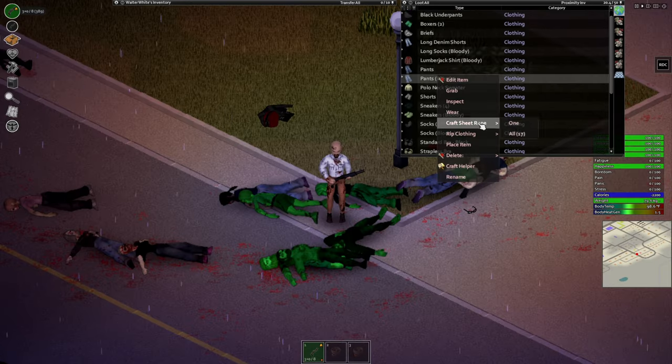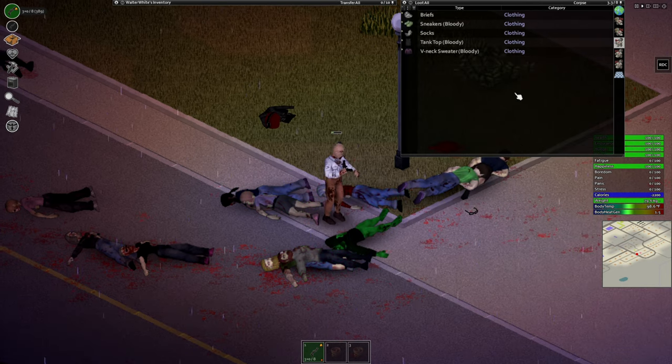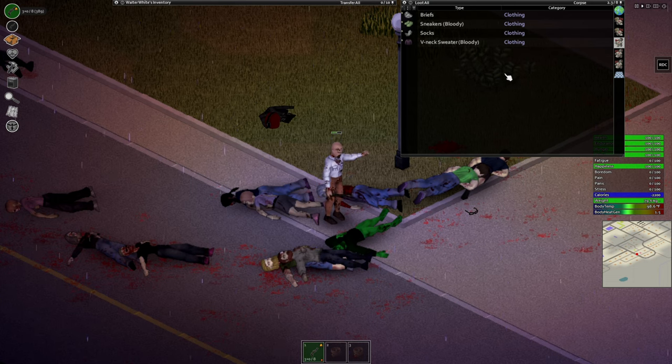Needles are pretty easy to find in sewing kits. You can also find thread in sewing kits, or get thread from ripping clothing. The three types of fabric — leather, denim, and the usual — come from different types of clothing. Clothing is found in houses, clothing stores, and zombies.